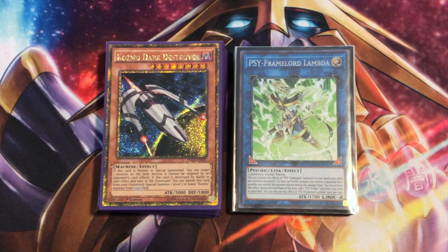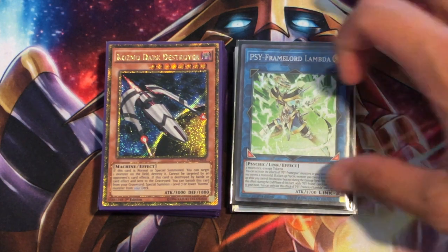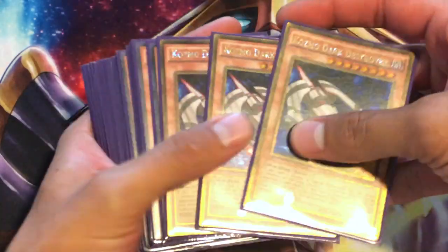You can still put up cool negation now that Lambda allows you to add a Cyframe and use the Cyframe negators — the Cyframe hand traps. You can use them while you have monsters on the field as long as you have Lambda up on the board. So without further ado, let's hop right into the profile.